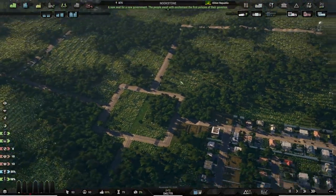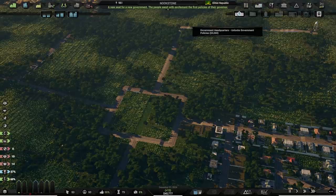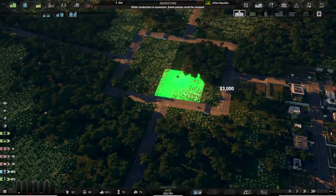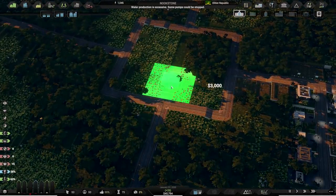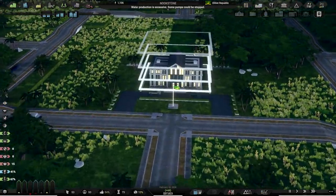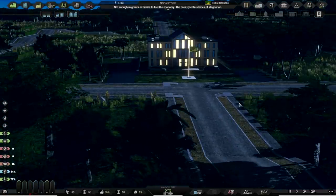Office buildings will grow as well and start getting proper towers. Let's get a couple more light density commercial — a couple of those. We've got our people for the government headquarters now — let's go ahead and do that. I'm going to put it right in the middle here, the center of town — this is big time. Government headquarters, three thousand bucks, going right there. There's my office with my fine flag flying out front.